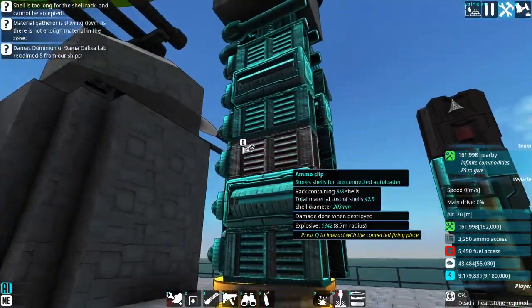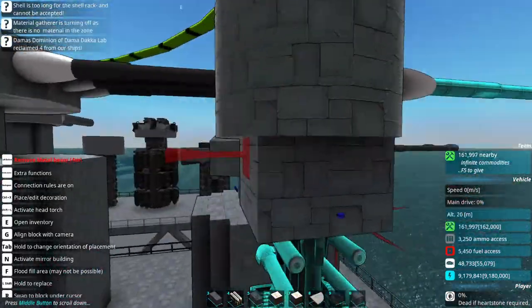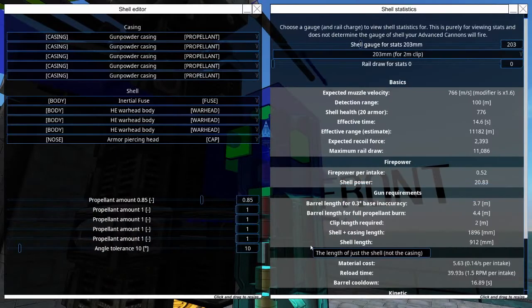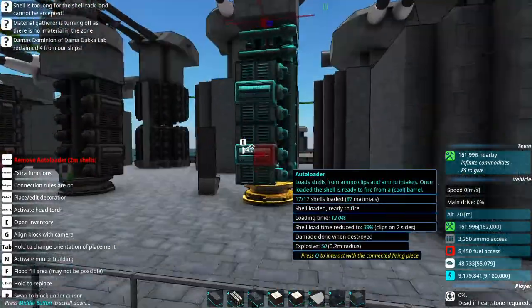This turret right here, I believe it's a single-barrel 8-inch gun. This is the shell that it is using. It's a secondary weapon for the heavy cruiser for the Republic of Free States. I do believe I did a build video on it — it has a three-part series.